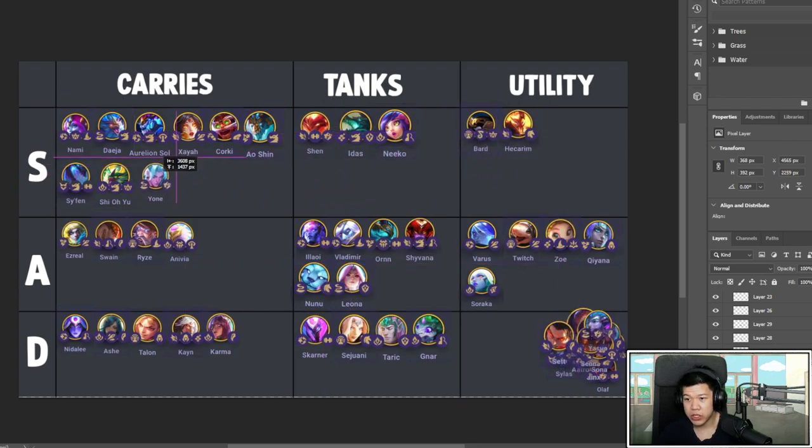Yone is an S tier carry. A lot of people have been playing him. He has very good consistent damage because he doesn't use mana — he consistently deals damage at the same rate without waiting for mana to kill a unit. Give him Guinsoo's, Runaan's, Quicksilver — keep him alive and scale his attack speed. With Duelist you can go RFC to keep him out of the frontline. Pretty good as a two-cost.